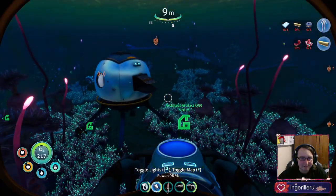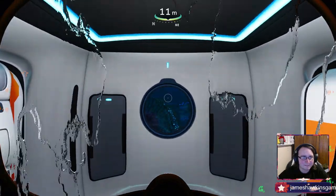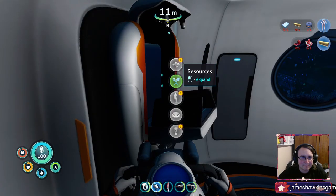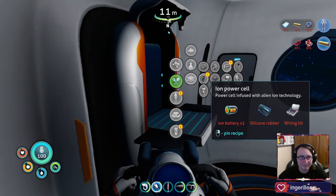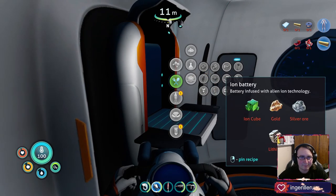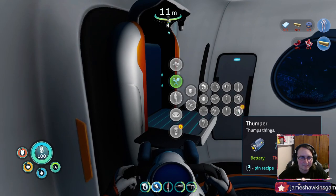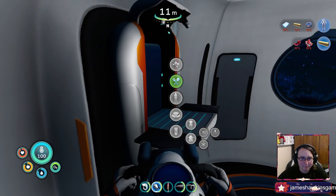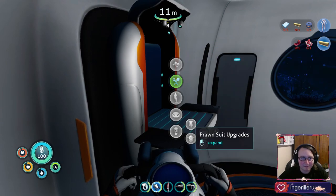I don't know why I went in here — that's not where I want to go — my fabricator is over here. Let's see what I have: benzene, ion power cell, ion battery, bumper, afterprinter upgrade. I kind of want wherever the Mark 2 upgrade is.